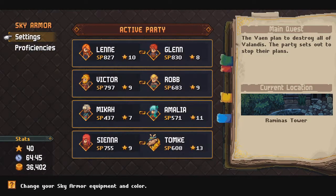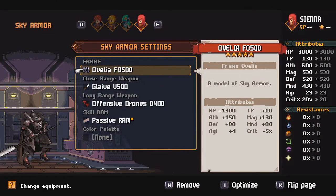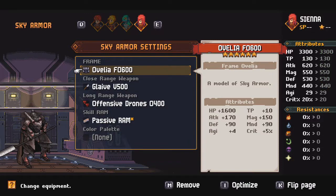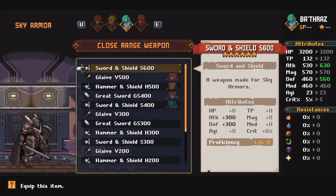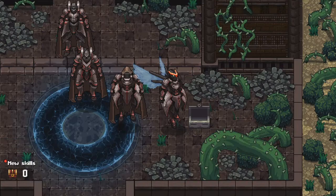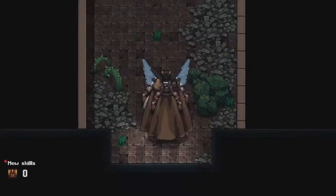Oh, I guess I couldn't have come here much earlier. Sky Armor — Ovilia, that is for you. That's a nice upgrade. Sword and shield goes from 400 to 600 — that's a huge upgrade. Those are both the treasure chests there.